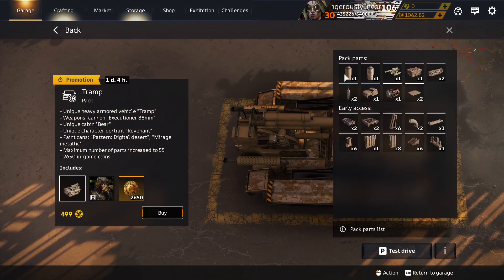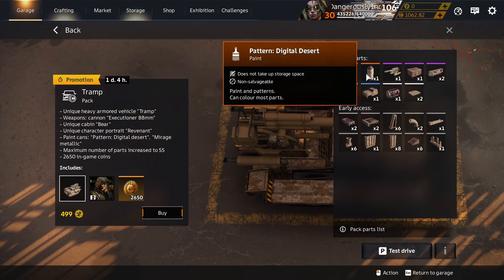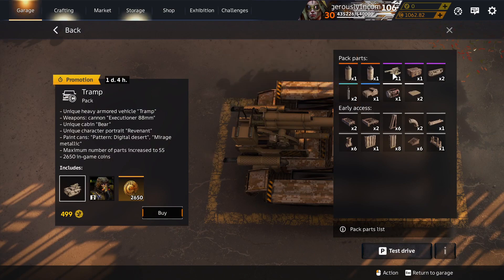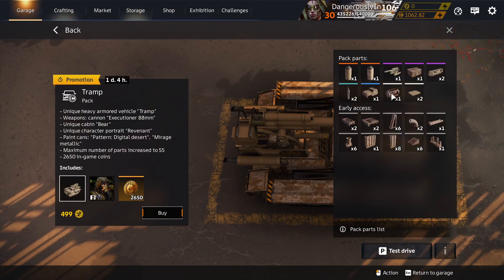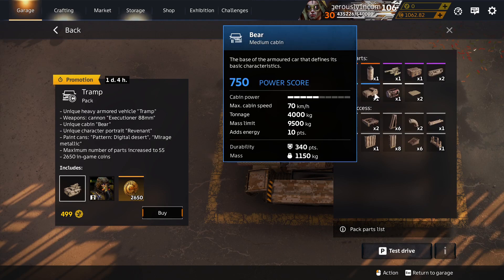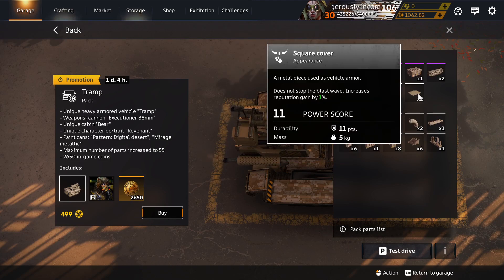Tramp Pack: Mirage Metallic — in other packs. Digital Desert — unique to Tramp Pack. Exhaust 2 in the deco container. Bear Cabin is in other packs. Square Cover in the deco container.